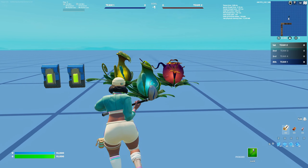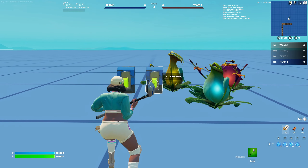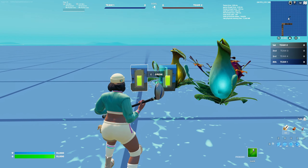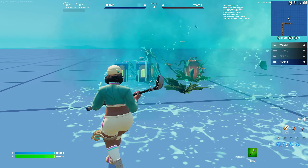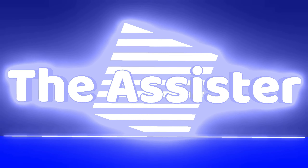Hello guys, welcome back to a new video on the WannaSister channel where we talk about everything Fortnite creator related. Today I am going over the plants in the game that they just added recently, and how you can link them off to buttons to make the plants explode and grow back. So you can grow them and you can explode them — grow, explode, grow, explode — just like this.